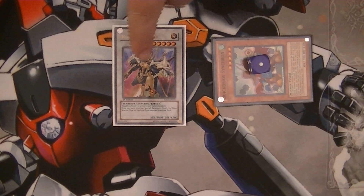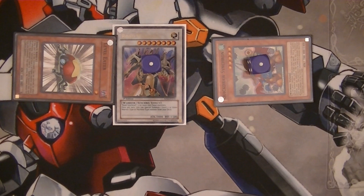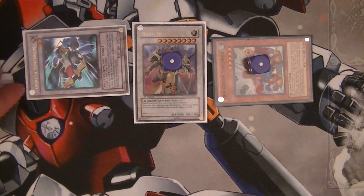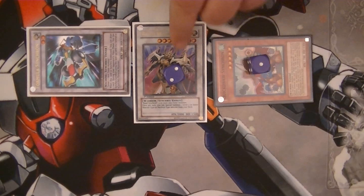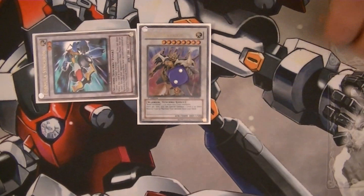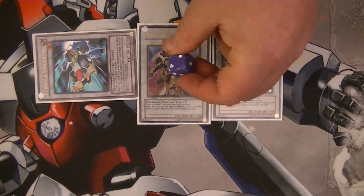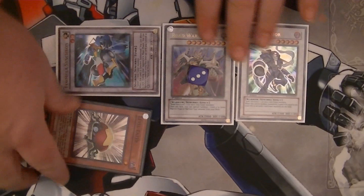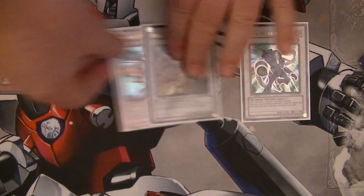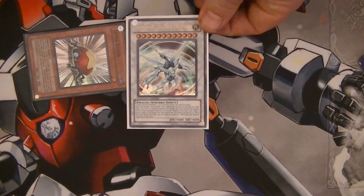Lower Road Warrior's level by one to Special Summon Level Eater. Use Road Warrior's effect to Special Summon Unknown Synchron from the deck, then Synchro Summon Unknown Synchron and Level Eater together to bring out Formula Synchron, allowing you to draw a card. Lower Road Warrior's level again — he's now Level 6 — and Special Summon Level Eater. Synchro Summon Quick Draw Synchron and Level Eater to make Junk Warrior. Lower Road Warrior's level one final time to Level 5, Special Summon Level Eater, and you now have Level 5 Road Warrior, Level 5 Junk Warrior, and Level 2 Formula Synchron — out comes Shooting Quasar Dragon. Four cards and Shooting Quasar Dragon is on the field.